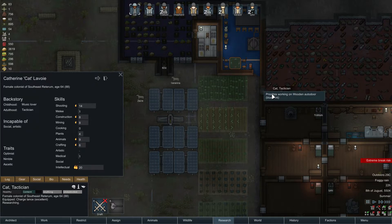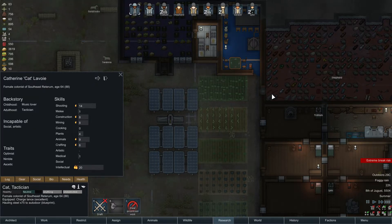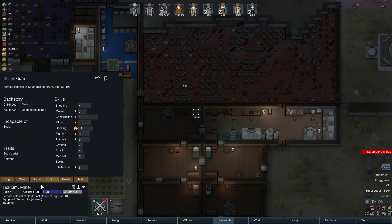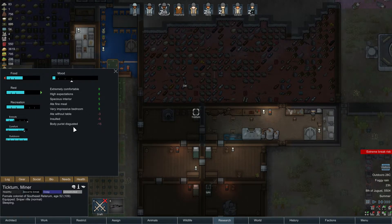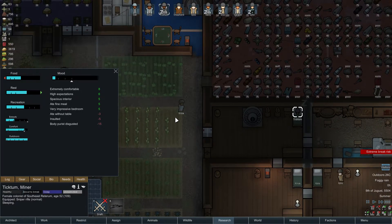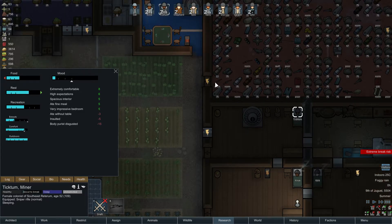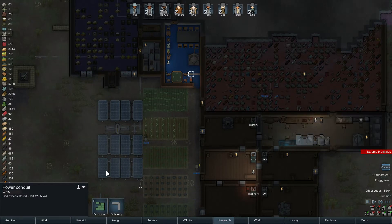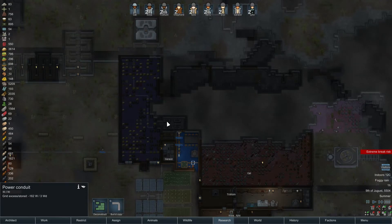Victim sleeping - or maybe Cat can just quickly get over there and build this with higher construction. Extreme break risk - why are you so extremely pissed? Somebody insulted you again and you ate before the table - it's like the worst war crime in RimWorld. Disregard this one, good job Cat. Okay yeah it's all hooked up, just need some actual electricity.